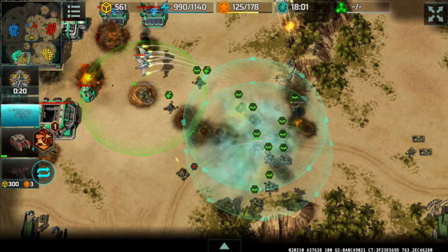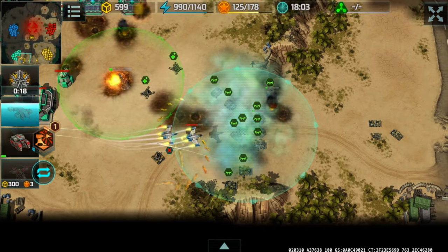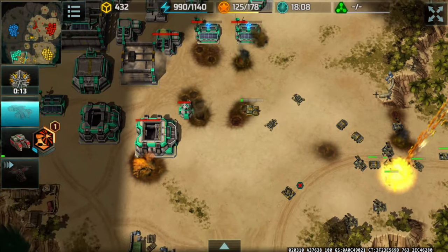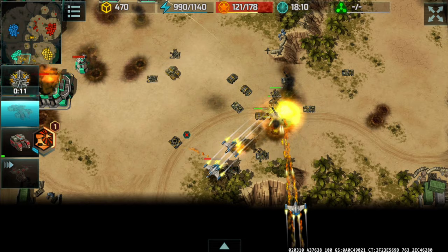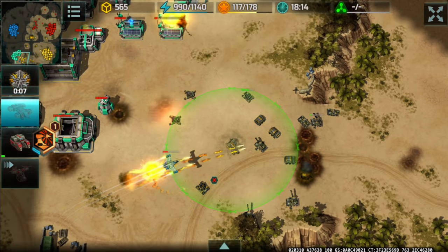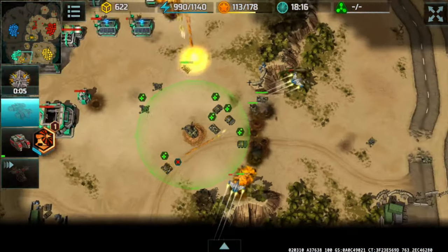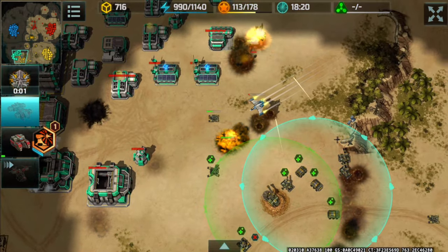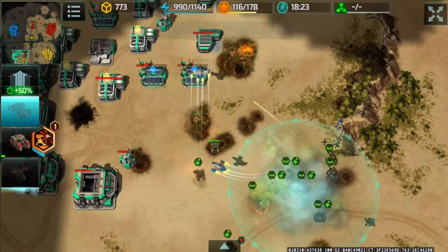Activating chameleons right there. A bunch of my mammoths have been destroyed thanks to the chameleons running out of energy earlier. Now there's an additional vertex and I only have one porcupine left.